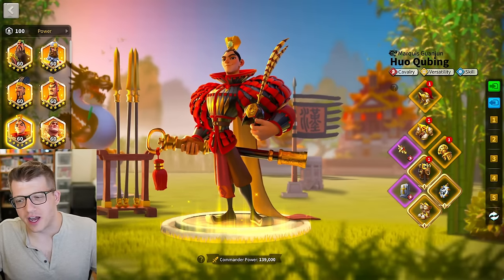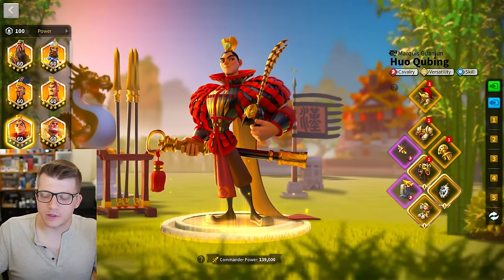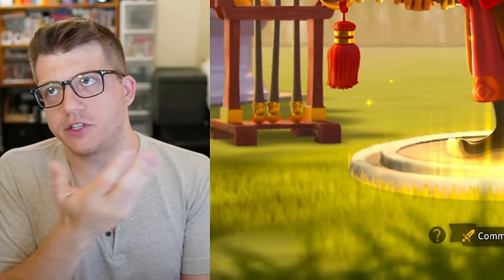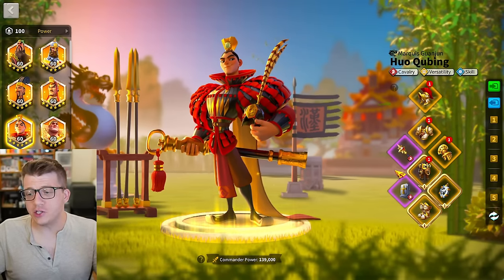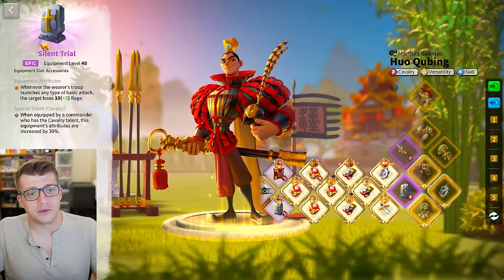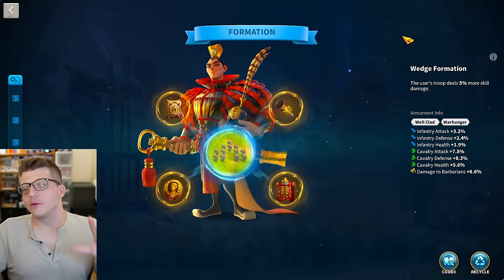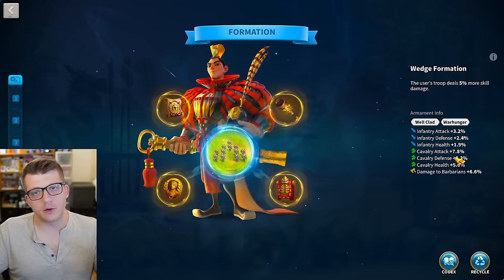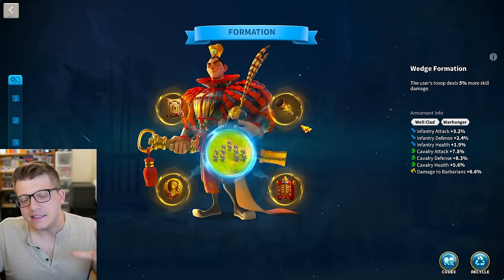The talent Silent Trial — I'm gonna be honest, it's kind of good. I know it's not legendary so you're not getting the base stats for health, but in a world where there are so many ways to get rage, Silent Trial is like a sleeper pick — kind of an anti-meta pick. 13 rage for every basic attack is pretty good. The armaments for this second cavalry set aren't the best, but definitely more stats, and we have Well, Cloud, and War Hunger as well.